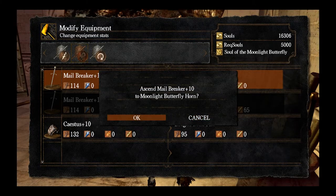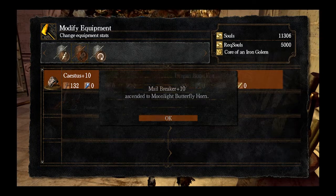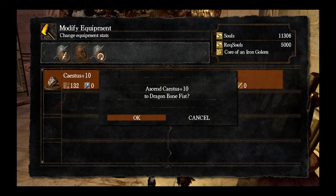We're going to ascend it to the Moonlight Butterfly Horn. The shield option is completely different — it was a fairly powerful offensive weapon before, but a couple of patches nerfed its power, so we're just going to go with the spear. The Core of an Iron Golem from Sen's Fortress also does two weapons: there's an axe if you have a plus-10 axe, and there's also the Dragon Bone Fist for fist weapons.